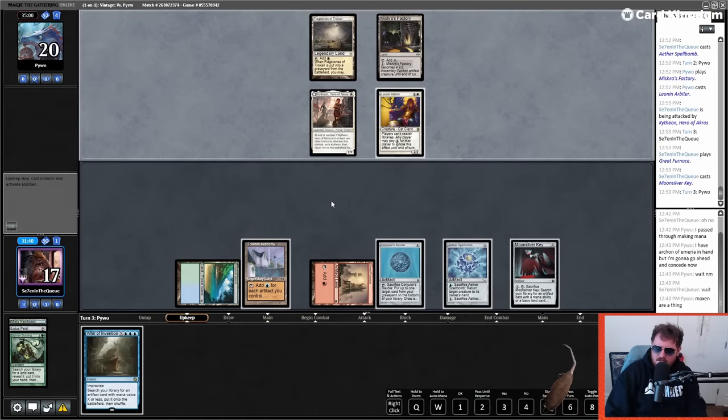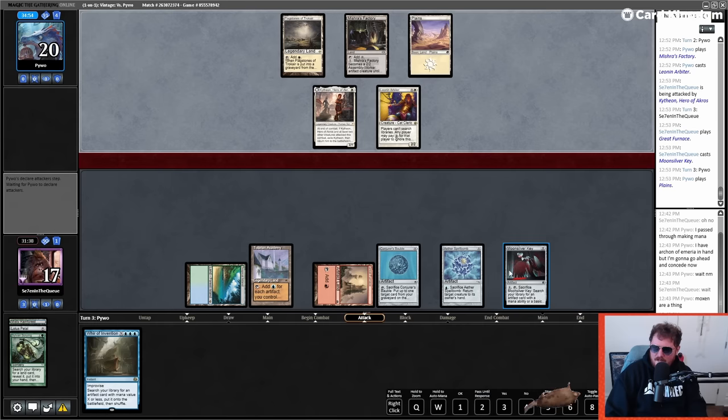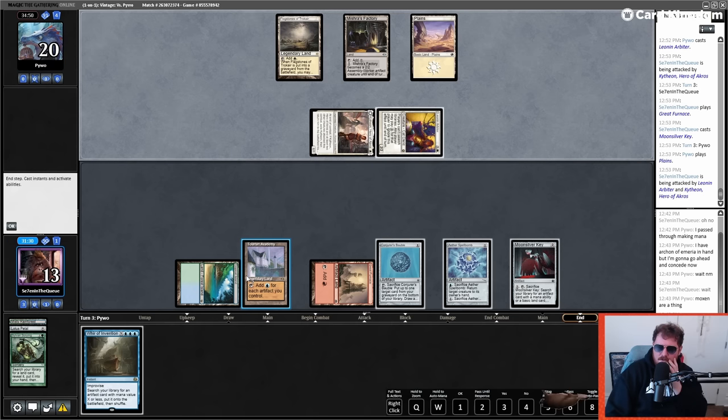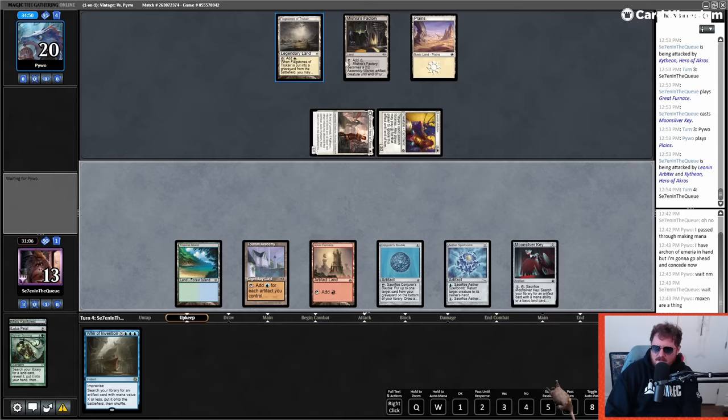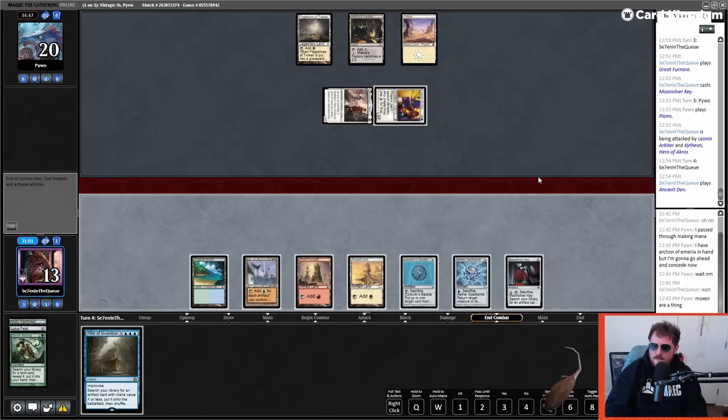Three, four, five, six — I can't do it yet, I might do it on their turn. I can crack this and find KCI, or Word of Invention end of turn for three. Do they have Elven Mind Sensor? Holy shit — they have Elven Mind Sensor. They have Leonin Arbiter in play, but the telegraphing feels like big Elven Mind Sensor energy. I'm just going to wait and develop my mana a little bit more, then we should be good.